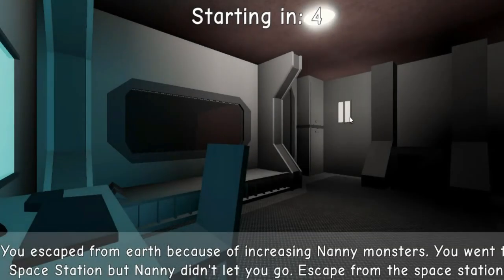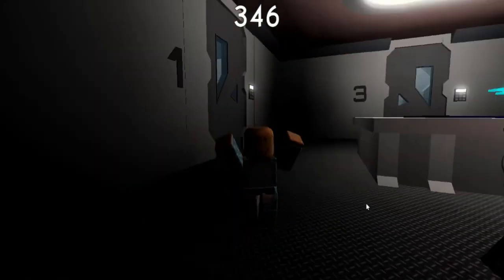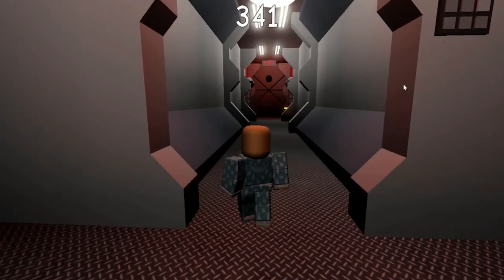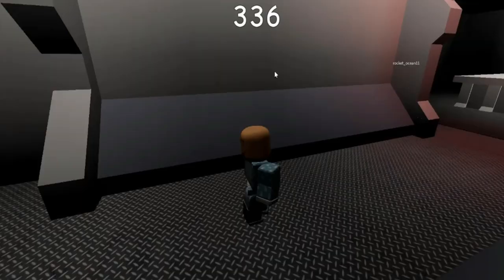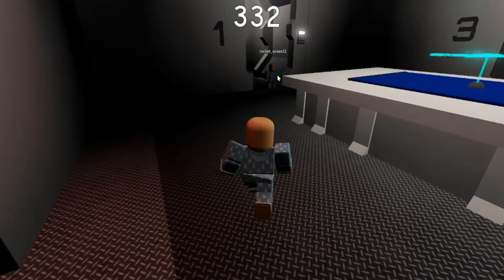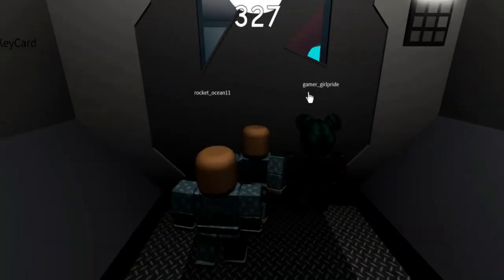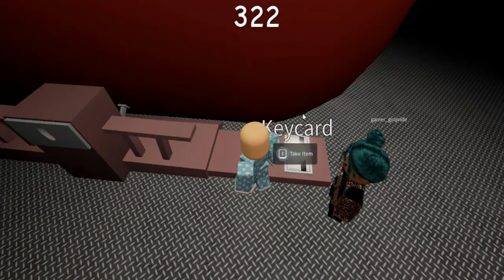You escaped from Earth because of increasing nanny monsters. You went to the space station, but Nanny didn't let you go. Escape from the space station — solve all the puzzles and escape. I'm with the babies, I'm with the baby squad. We go here — yes, we do go here.